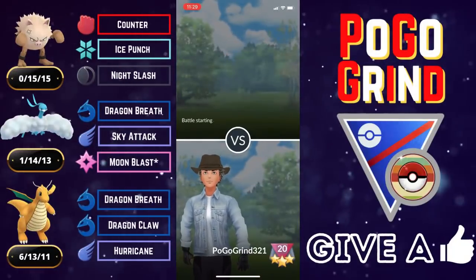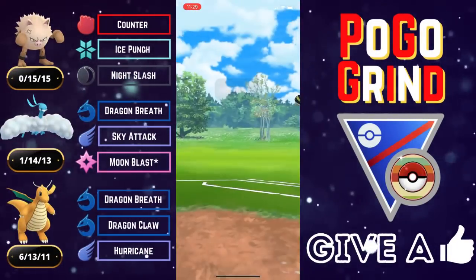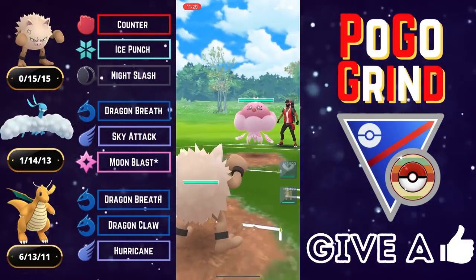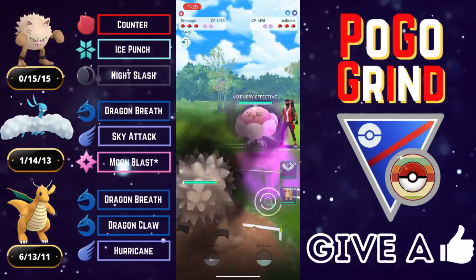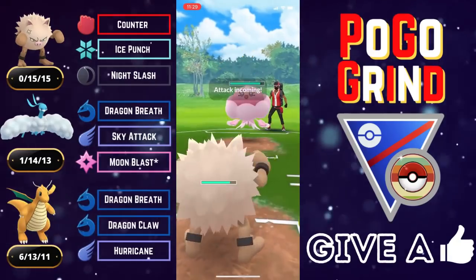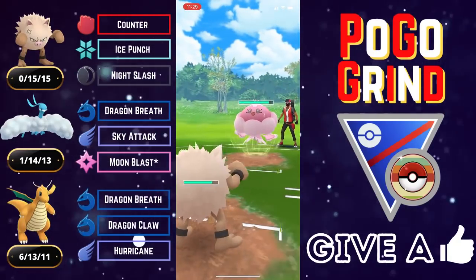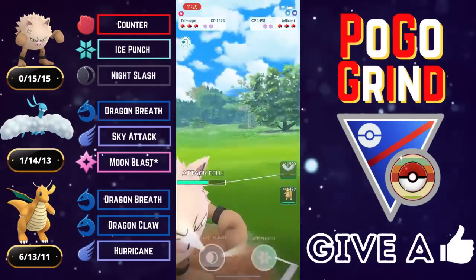I definitely thought about using Shadow Dragonite, but I kind of like being able to hang in the battle for a little bit — Shadow Dragonite's a little squishy for my liking. Jellicent on the lead — this is why Primeape can be so effective. With the coverage on its moveset, it is insane. Primeape is so good for these specialty cups.